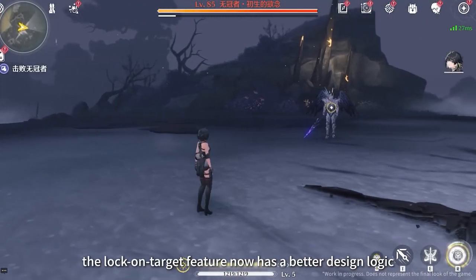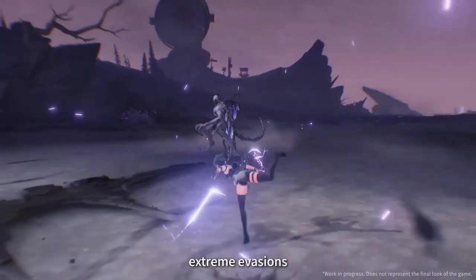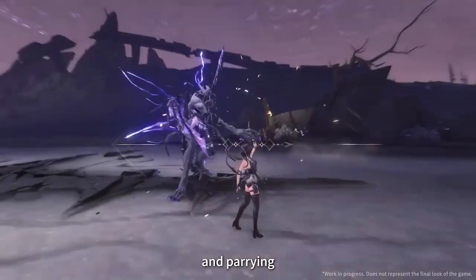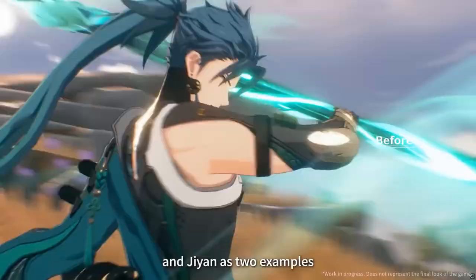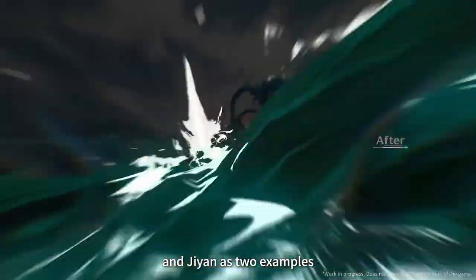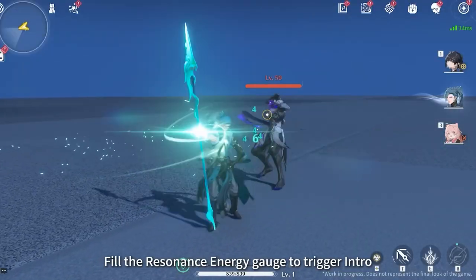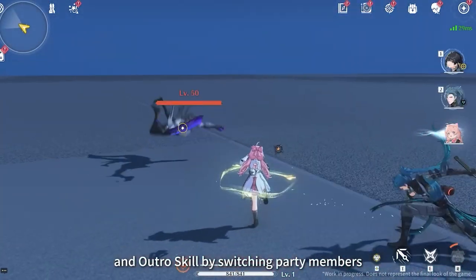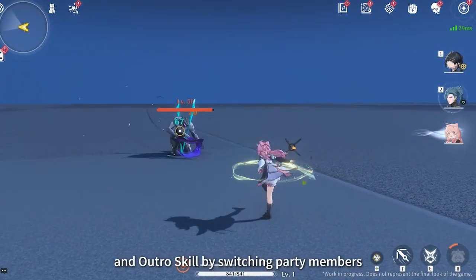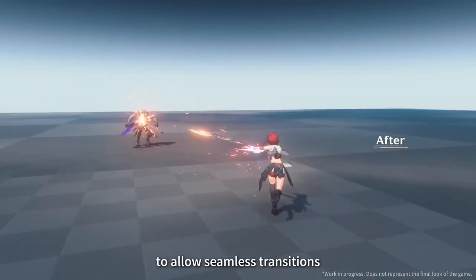We have gameplay adjustments, starting with running, dodging, and parrying animations that have been made more fluid than before. Character Resonance Liberation — the Ultimate Attack — now has better and more dynamic animations. The GTE system has been changed into intro and outro skills that each character has independently, and character skills are much smoother and easier to control.